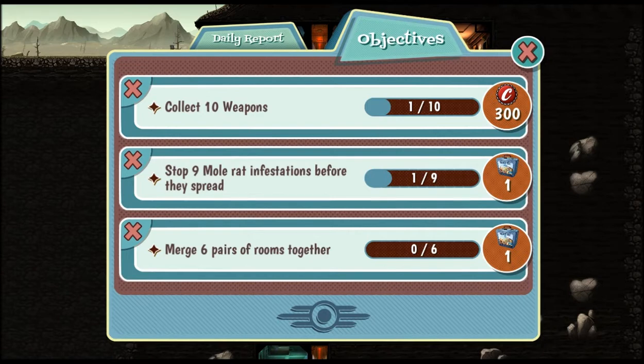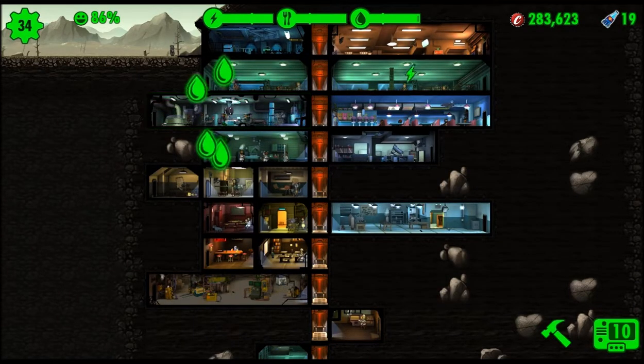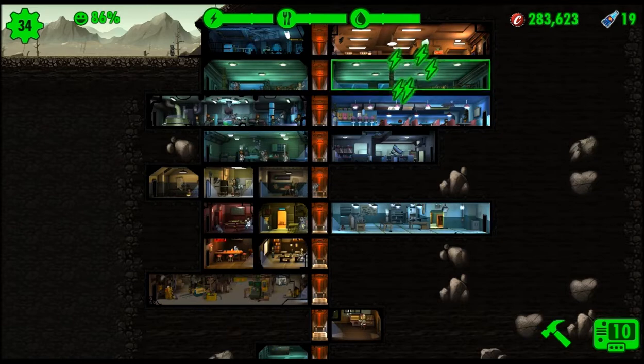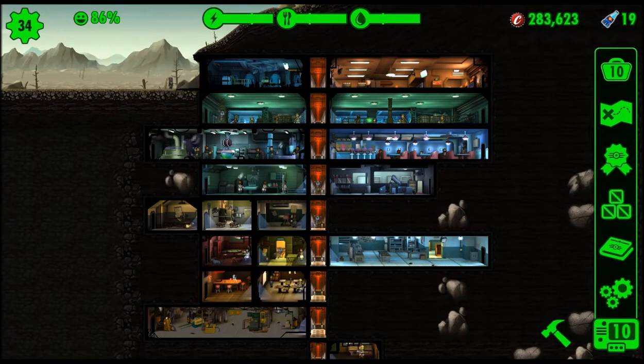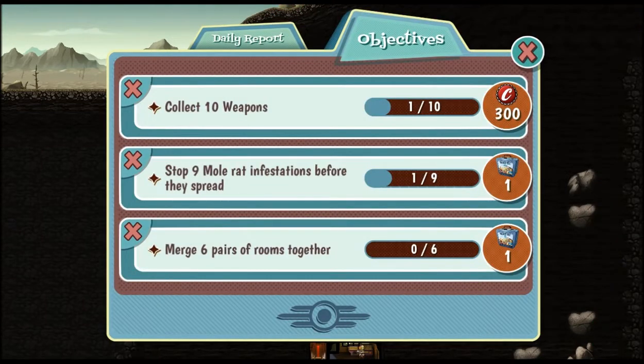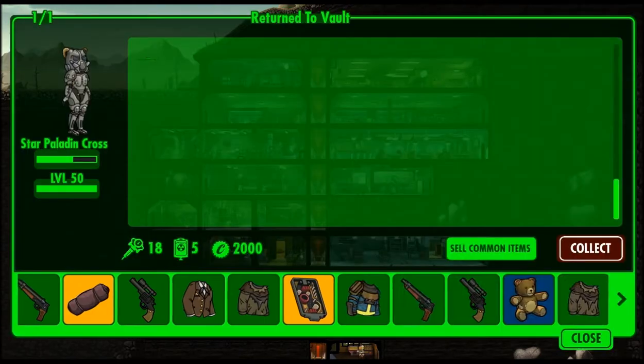For the mole rat infestation objective - first of all, they have to be in a room where they could spread, so you can't have them happen in a room where there's nothing around it. I thought they had to start there by themselves and you had to send people to that room in order to stop them. That doesn't seem to be the case because the one I actually did get on that objective wasn't in a room that had people in it.